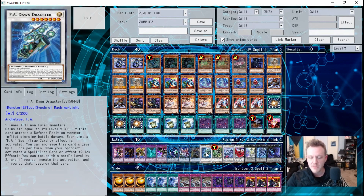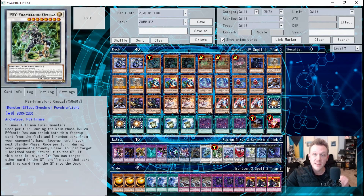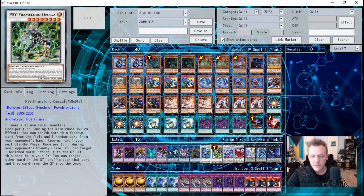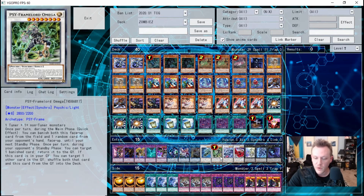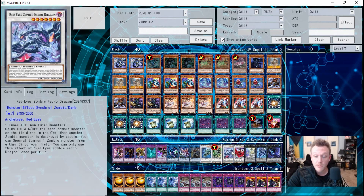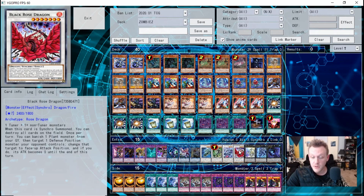For synchros: one Dawn Director — a negate on the field, really solid. One copy of PSY-Framelord Omega — absolutely awesome in this deck, returning banished cards to the graveyard so you can reuse them, like Mezuki. The graveyard is your second hand and Omega facilitates that recycling. One copy of Red-Eyes Zombie Necro Dragon — gains 100 ATK and DEF for each zombie-type monster on the field and in all graveyards, so he can get extremely large in the mid-to-late game.